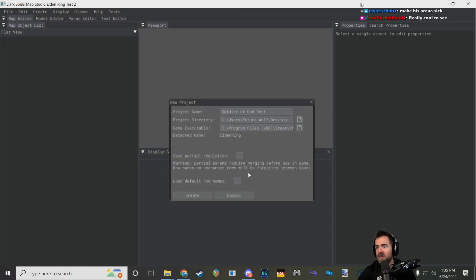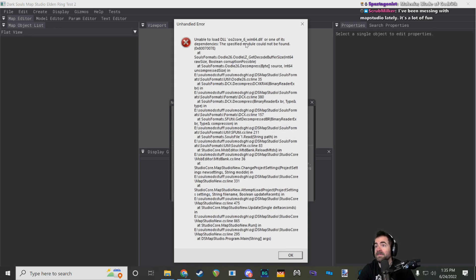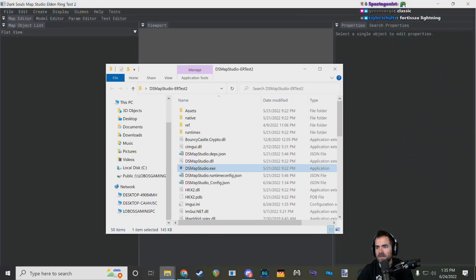Map Studio has a parameter editor built in, but it only supports some param types right now. The map files are compressed with Oodle Kraken, so we need to copy-paste that DLL next to Map Studio so it can read them. We're not distributing the Oodle DLL because that's where we draw the line on skirting legal boundaries.